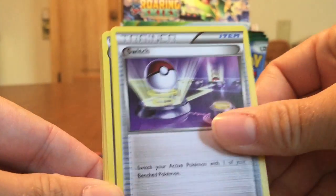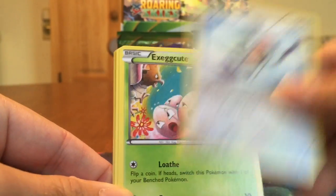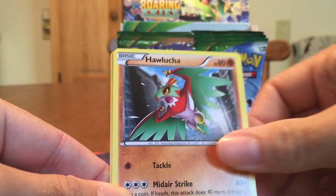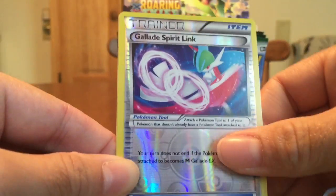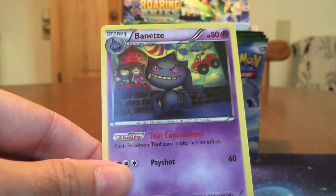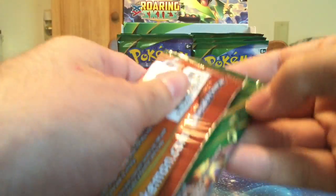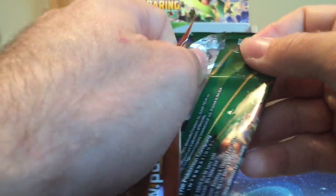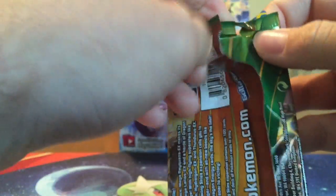Pelipper, Switch, Dragonair, Electrike, Tallow, Exeggutor, Hawlucha, Pikachu — that's cool. Glade Spirit Link, and that Banette that's really creepy. Hopefully Gengar will get either a Rare or some kind of card — let's see an EX in the next set, that's what I'm hoping.